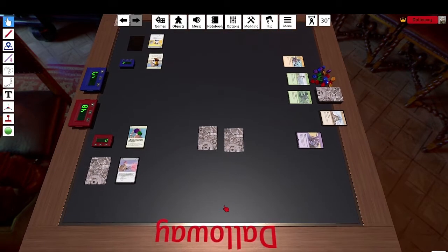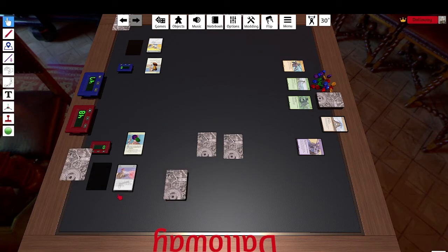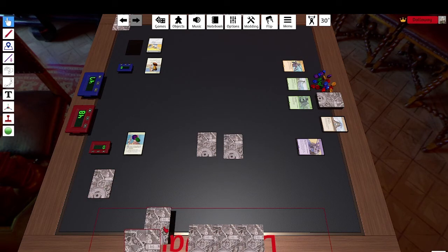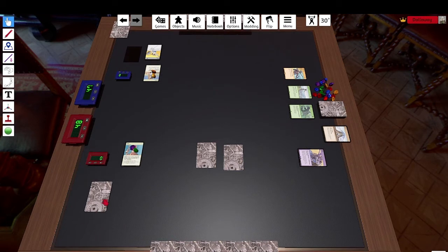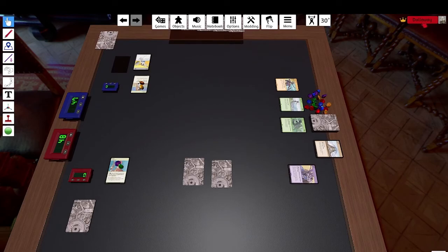Now I have to draw five cards but there are only two left, so I draw those two. Then I flip the discard pile over, shuffle, replace it as my deck, and draw the rest of the cards. So if any effect wants you to draw a card and there is no card left, this card pile gets shuffled and reforms your deck. That's the turn.